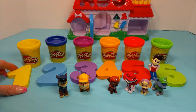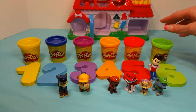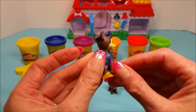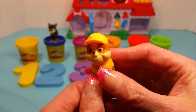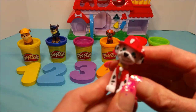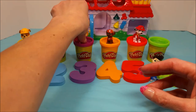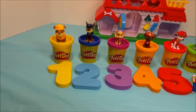Now we're all set up. We have one, two, three, four, five, six jars of Play-Doh all put away. Let's match the Paw Patrol to the right colors of Play-Doh. Chase goes on the blue one. Rubble, you go on the yellow one. Zuma, the orange one. Marshall, to the red. Skye, the purple. And Rocky, you head on out to the green. Great job, guys!